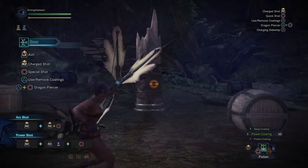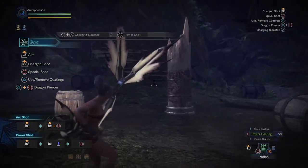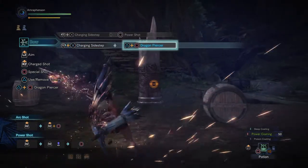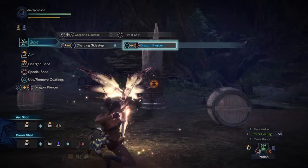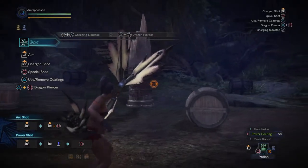From the charge slide, you can also do a power shot by pressing circle — that will also be leveled up according to the rules of chain gatling and charge slide — and you can also do a dragon piercer. The dragon piercer also functions with level-up, as you can see from the redness of the bow. That's basic movement.